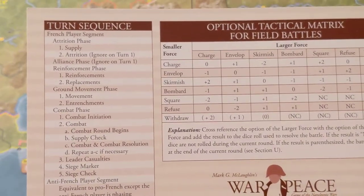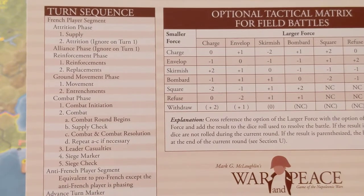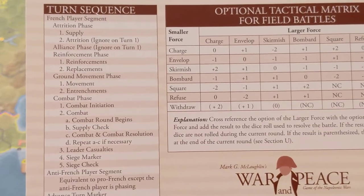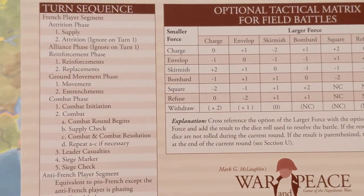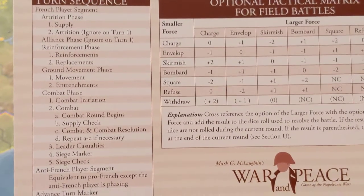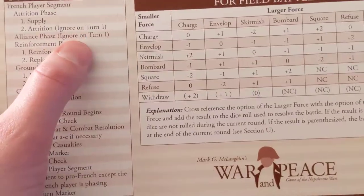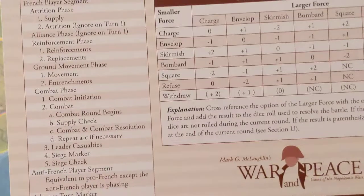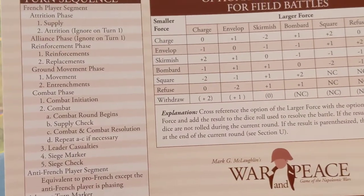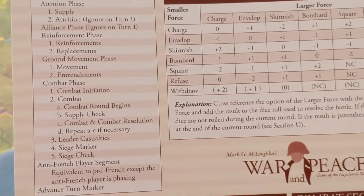I wanted to show everyone the turn sequence. For all the scenarios, the French player always goes first and it always starts with the attrition phase. You determine attrition by figuring out if units are in supply or not, and then you do attrition. As you can see in parentheses, it's ignored on turn one, as is the alliance phase. So the alliance phase in this scenario is ignored anyway.